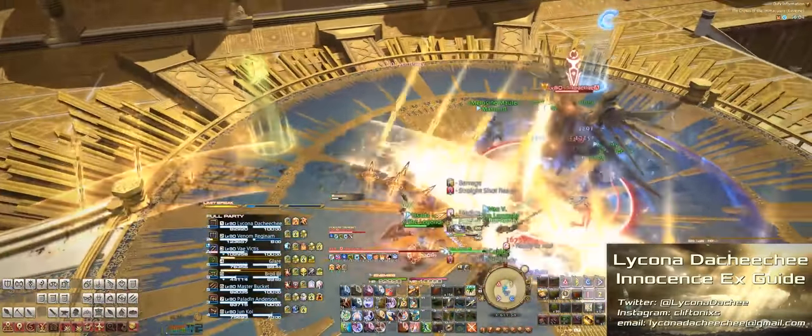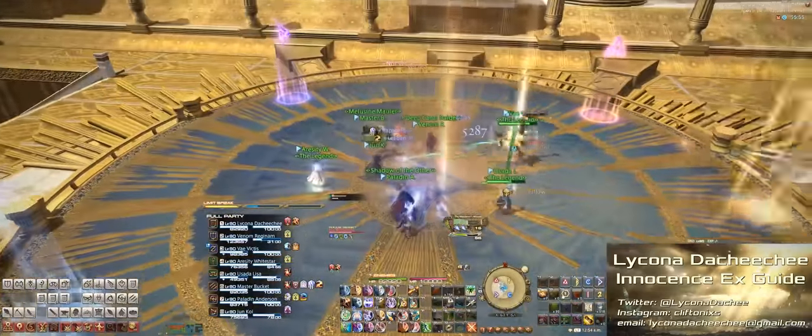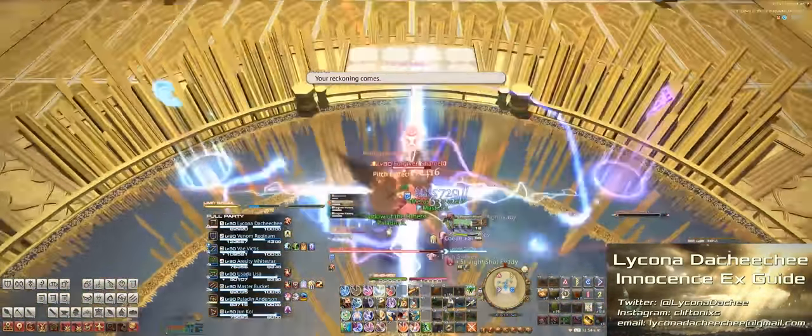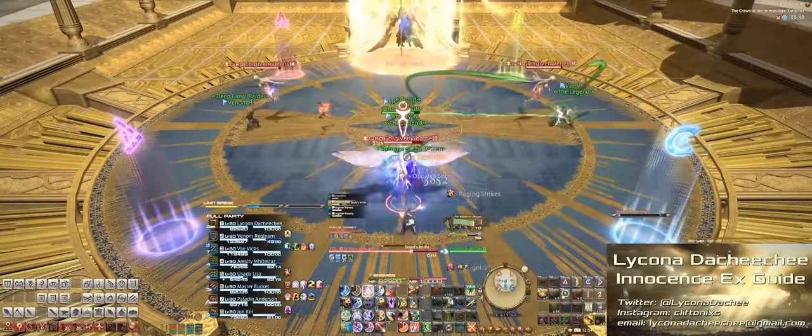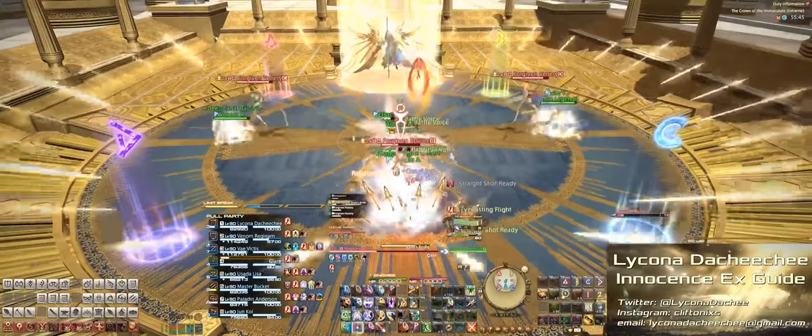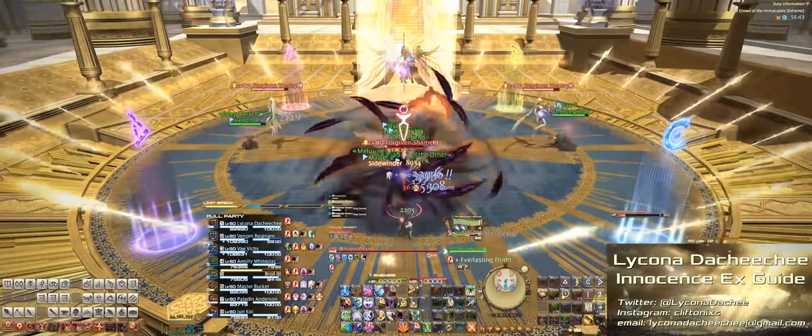After that, there's a little bit of downtime and then we're into the add phase. First the boss will jump to the edge of the arena and three adds will spawn. The DPS will want to hit the middle add, while the two tanks will take one add at the east and one add at the west. Just tank all the adds where they spawn.